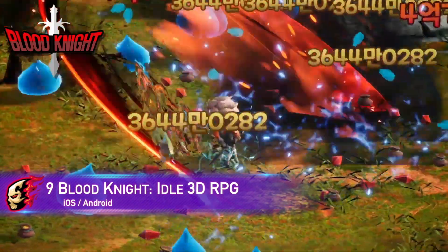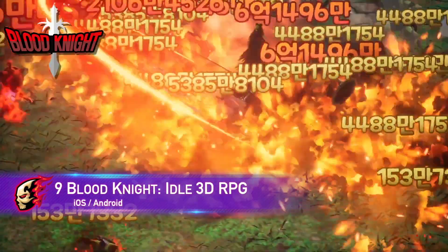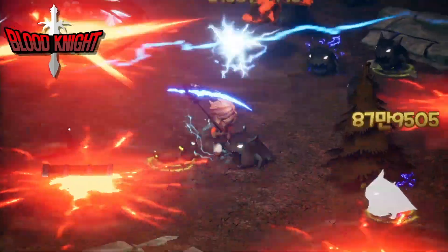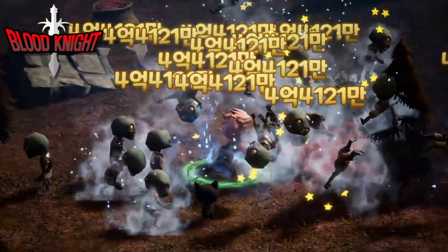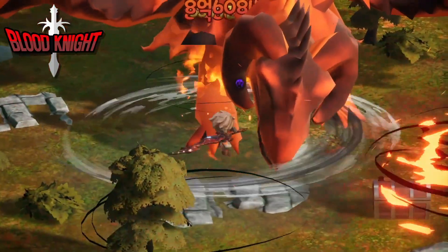Number 9: Blood Knight Idol 3D is a fast-paced and stylish RPG where you become an invincible warrior. Upgrade your abilities, conquer dungeons, and enjoy a variety of features like PvP, quests, and pet systems. With its stunning visuals powered by Unreal Engine 4, this game offers an engaging and blood-pumping experience. Prepare for battle and embrace the power of the Blood Knights.